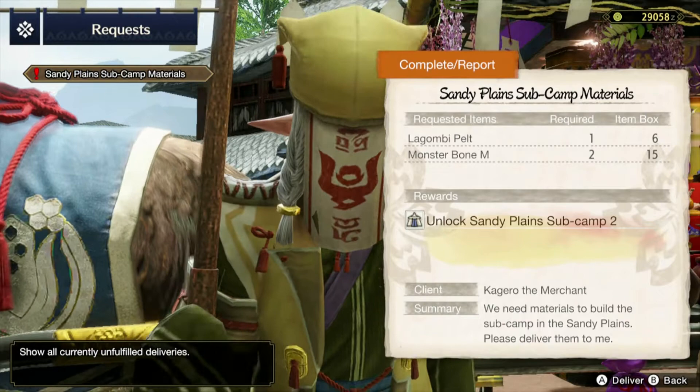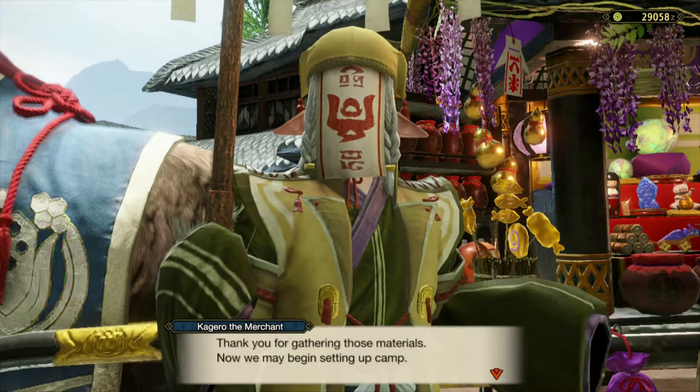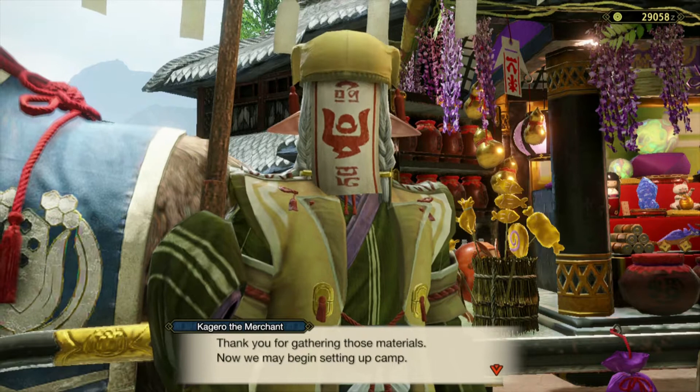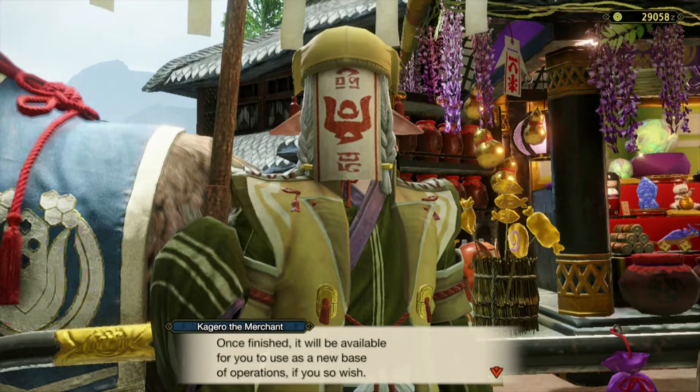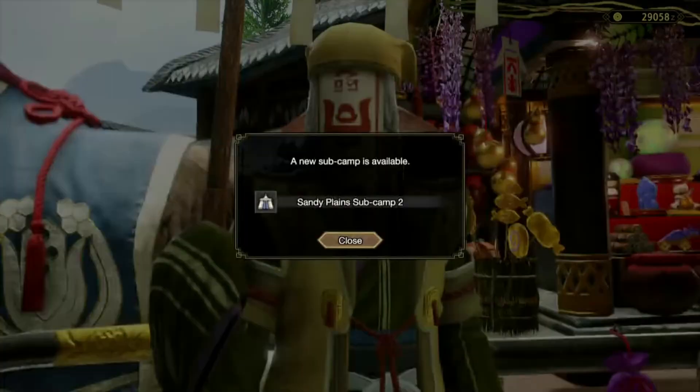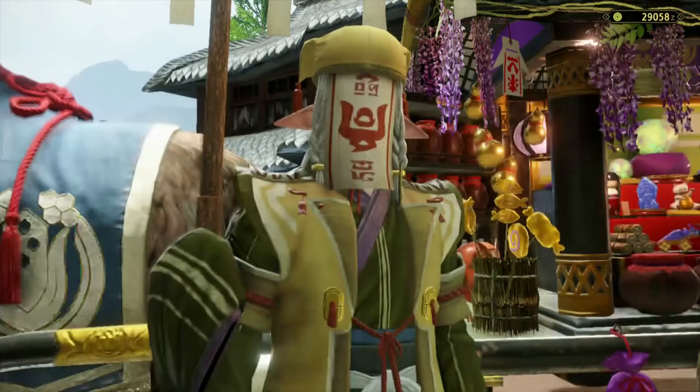We'll go for the two delivery and of course just go ahead and accept them. We already have the materials in our inventory. The NPC says: I thank you for gathering both the material, and now we may begin setting up camp. Once I finish it will be available for you to use as the new base of operations if you so wish - it should be ready for you before you embark on your next quest.